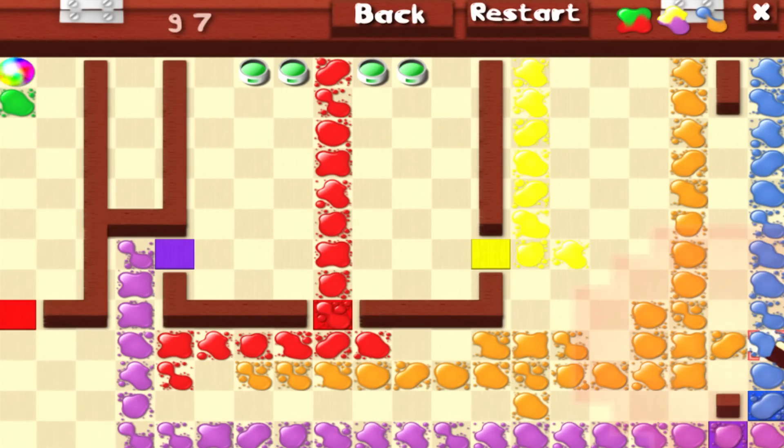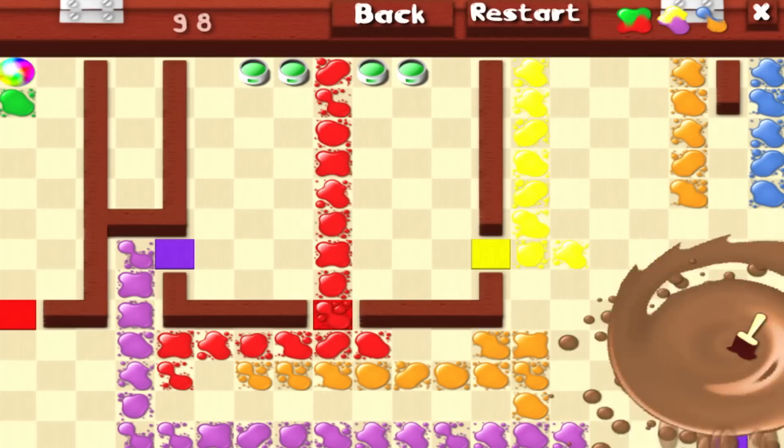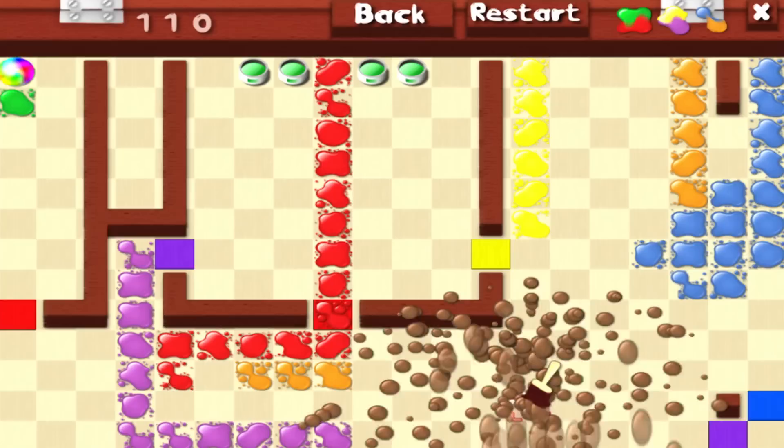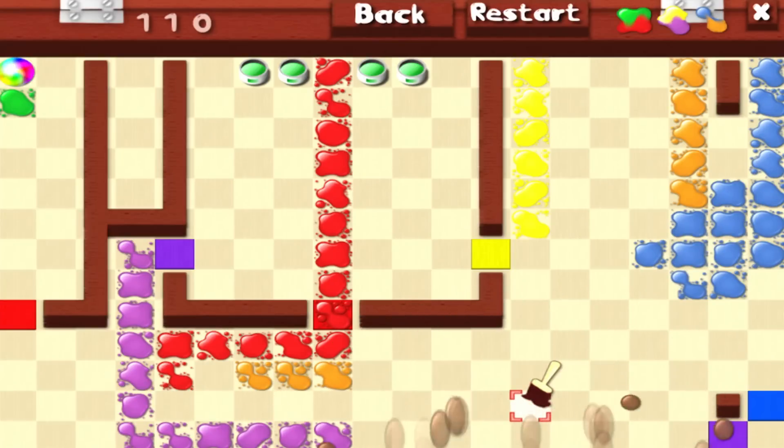Apparently the color brown itself is unstable, and for whatever reason, rainbow-colored things need to die a horrible death. I've played puzzle games with more absurd premises, though, so I was able to roll right with it and get into Splotches.